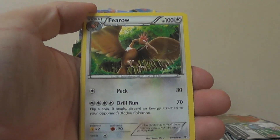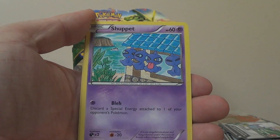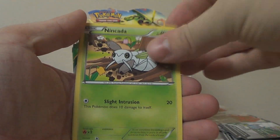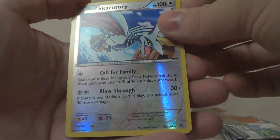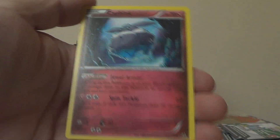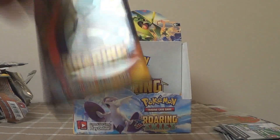Second pack: Dustox, Fearow, Unfezant, Gligar, Shuppet, Togepi, Nincada, Dunsparce, Reverse Skarmory which is a rare — so that's another point — and Carbink, which is a regular rare.